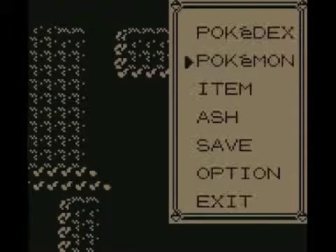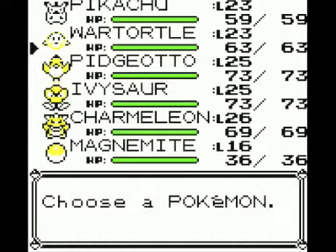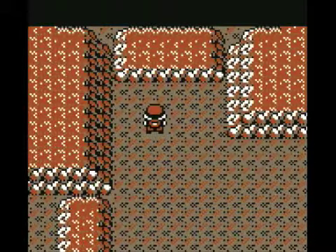As you can see, we definitely need Flash, so it might be a good idea to put away your Cut TM and bring out Flash. With that, let's go back into our Pokémon and use Magnemite and Flash — a blinding light lights up the entire area, which is perfect.